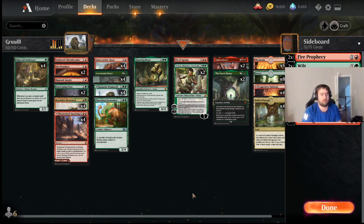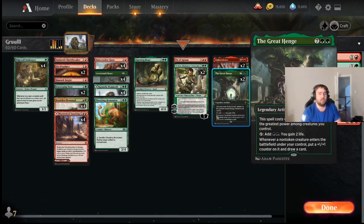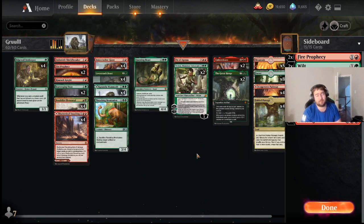There are a couple different game plans — certain matchups you want to be more aggressive, certain matchups you just want the long game with Great Henge. Questing Beast is a card I've recently added back in because it's good against some of these Esper decks that have started to gain popularity. I was playing two Ox, down to one — Ox is just a great card, and if Rogues is popular, Ox is an awesome main deck card. Right now I'm at one because I want access to the two Viviens in the main, which is a card you want in basically every matchup.